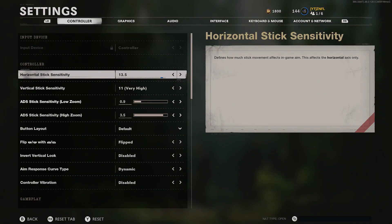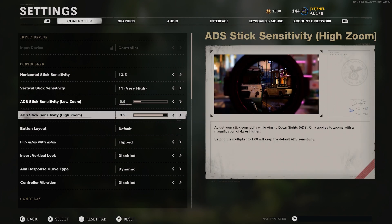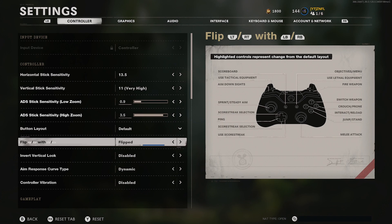Now let's get right into the settings. First, we have horizontal and vertical sensitivity — I run 13.5 on horizontal, vertical is 11.0. For the high zoom sense, I run 3.5. I usually move it a little, usually between 3 and 4 — sometimes I run 4, sometimes just 3. Right now I'm in between. Button layout is normal, and my bumpers and triggers are flipped.